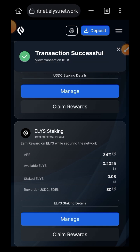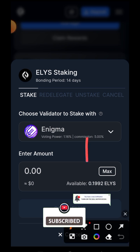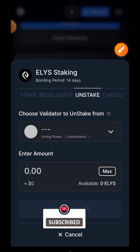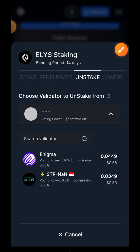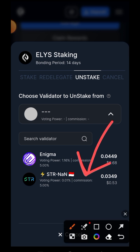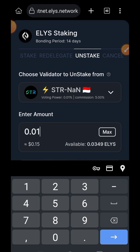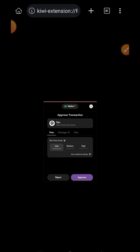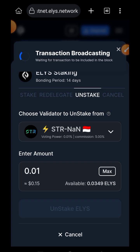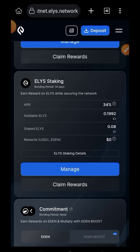Transaction successful. There's one more feature to interact with — tap on Manage again and this time switch to the Unstake tab. At the top, choose the validator you want to unstake from. I'm choosing the new one I redelegated to, then I'll choose the amount of Ellie's I want to unstake back into my wallet. Tap on Unstake Ellie's, then tap on Approve. Transaction successful. Go back to BonusBlock.